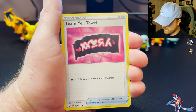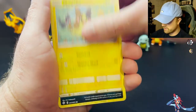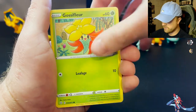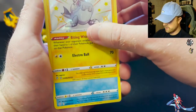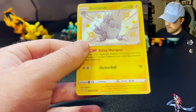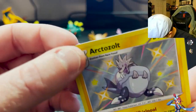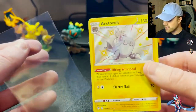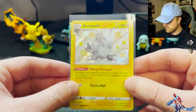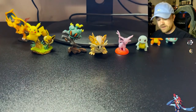Pack four: Gym Trainer, Team Yell, Floatzel, Rowlet, Chewtle, Morpeko, Koffing, Glaceon — there we go, a shiny Arctozolt! And I think I see a full art behind this, and then just a Dreadnaw. Shiny Arctozolt — I do not have this one yet. These cards just feel so much different. First baby shiny card of the night. It hit on every pack. We are going hot, hot, hot, but we're tearing through these pretty quick.